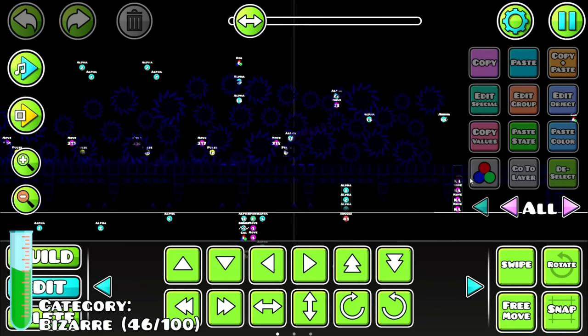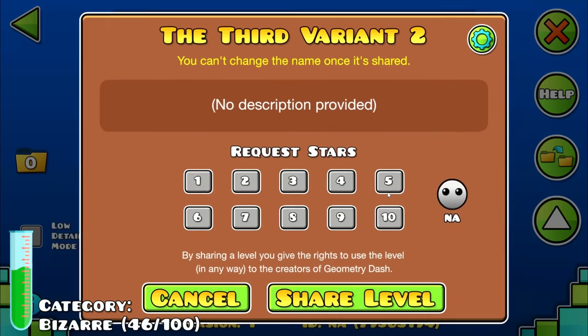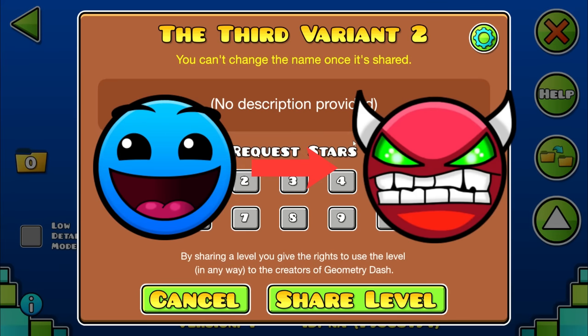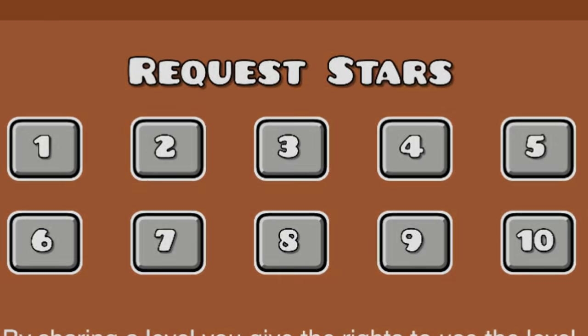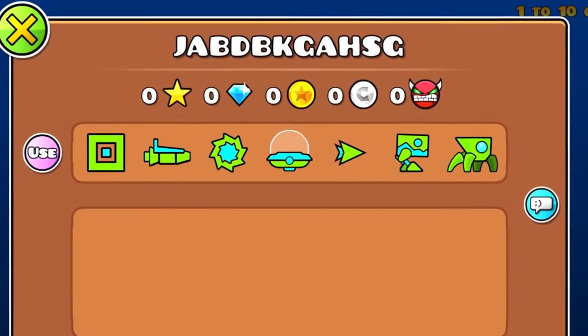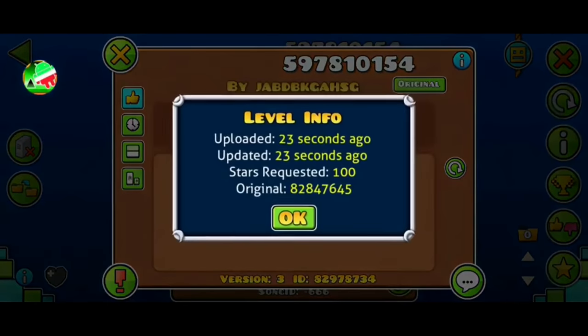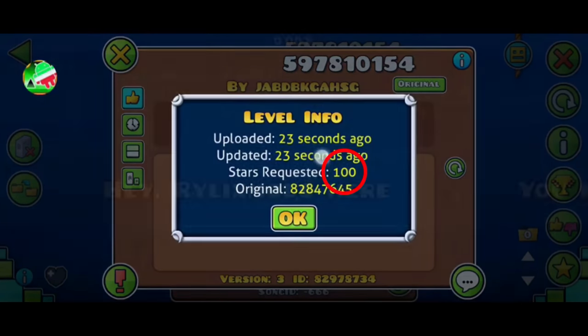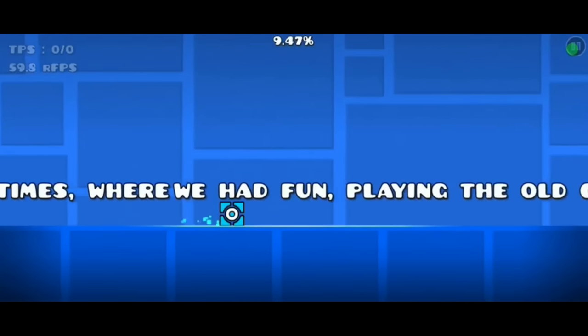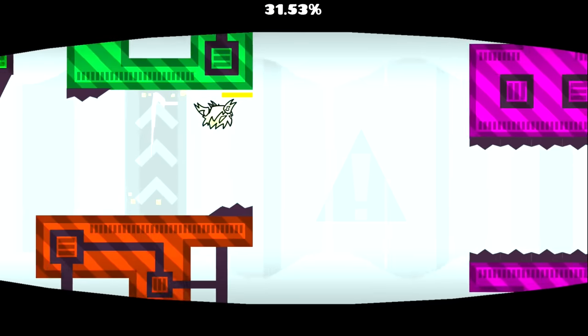Whenever you create a level, you are always given the chance to request the difficulty in stars, ranging from easy to demon, aka 1 to 10 stars. Well, what if I told you this is not true? A player by the name of Jab did the impossible by somehow requesting 100 stars. If you play the level though, you quickly see that it doesn't even deserve 2 stars, let alone 100. This is pretty weird, but the next one just doesn't make any sense at all.